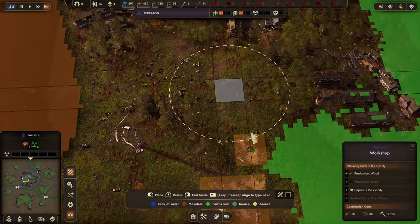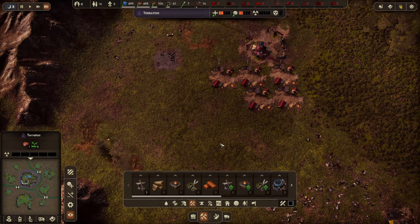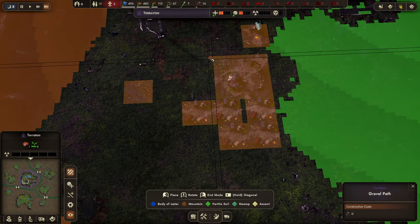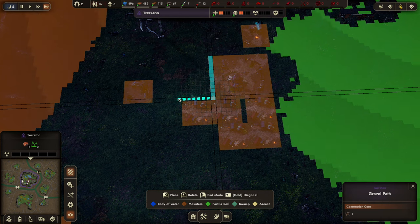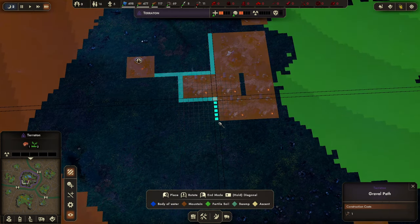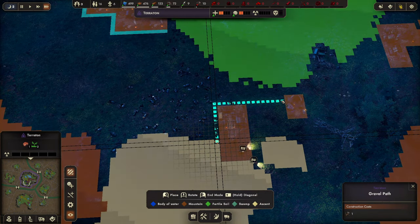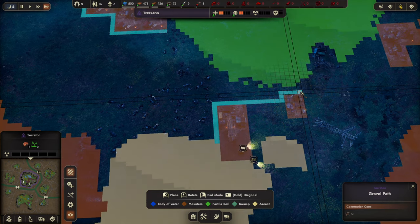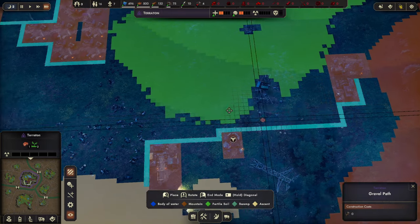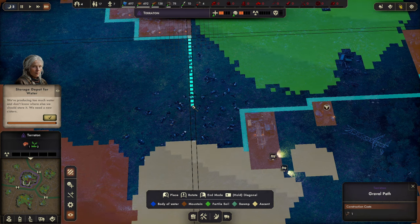I'm going to need tools, so let's get a toolmaker. I'll put production on this side and build some roads. When you build roads you get an extra production boost, so I'll connect everything up. It's going to take a lot of scrap, but it should be fine.